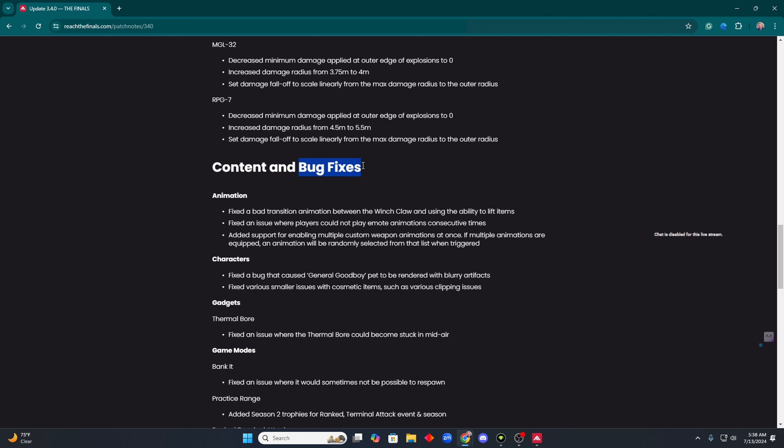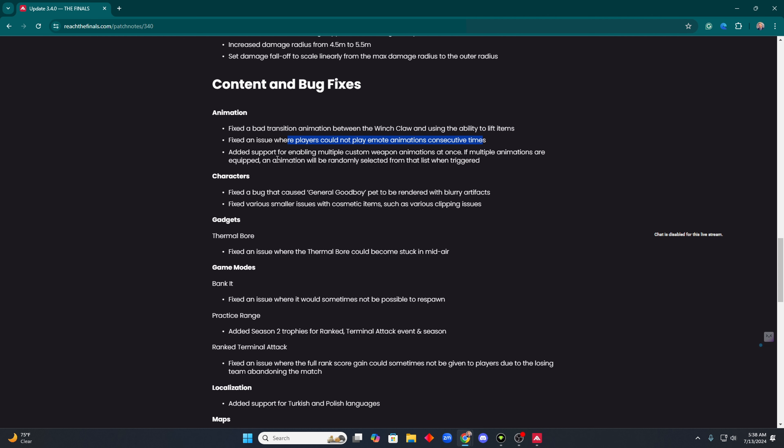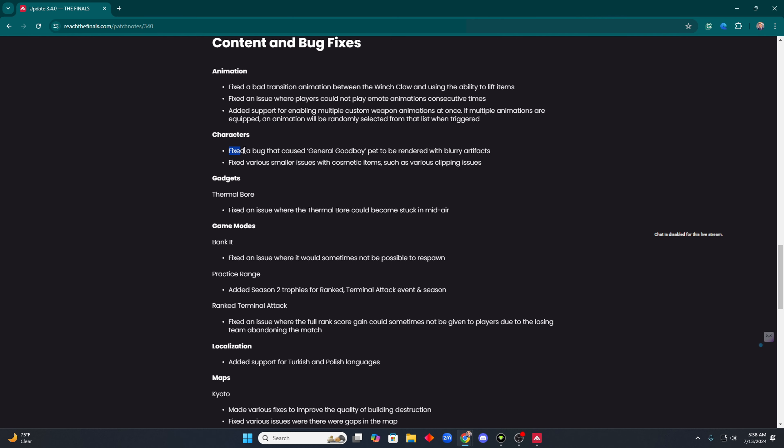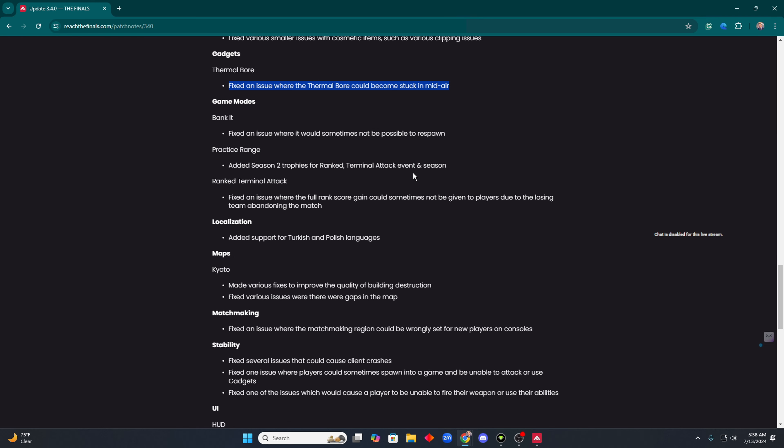Content and bug fixes: they fixed a bad transition animation on the winch claw, fixed an issue where players could trigger a promote animation, fixed cosmetic clipping issues on characters, and fixed an issue where the thermal bore could become stuck in mid-air. That was a problem, I suppose.